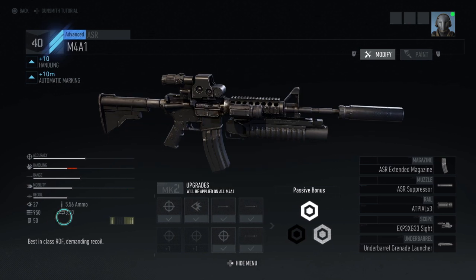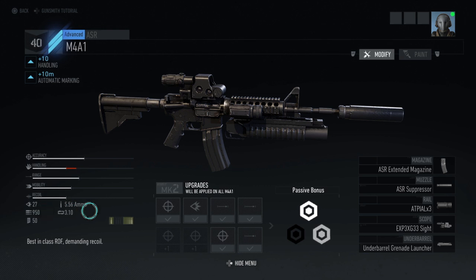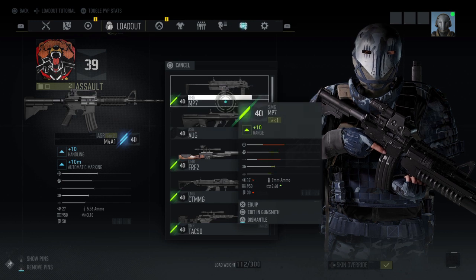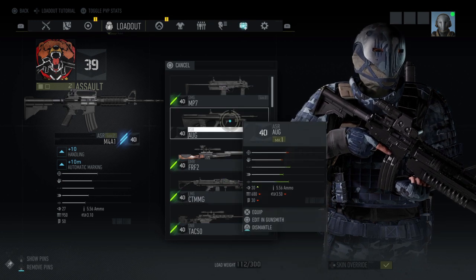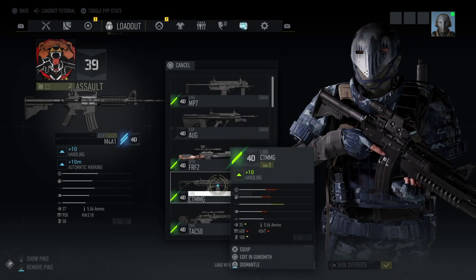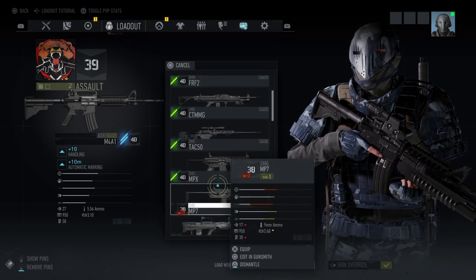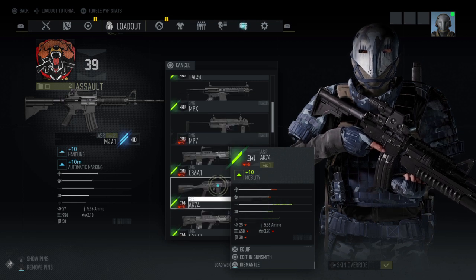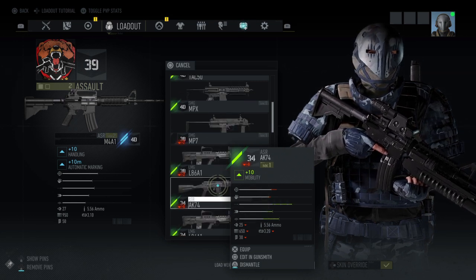First of all it says 3.1 second reload. We'll compare that to some other rifles, but I'll tell you this thing reloads scary fast. Let's look at reload. Let's look at the AUG - it says 3.5. Let's look at the AK-74 - it says 3.2. So apparently this is a fairly quick reload time for an assault rifle.